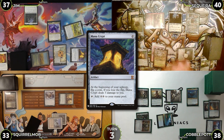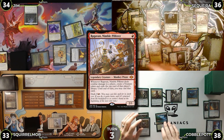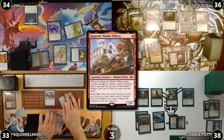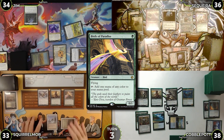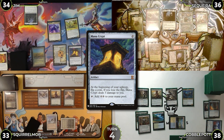Saketa untaps, rolls for Mana Crypt, takes three, draws, casts Ragavan, and passes. Cobblepot untaps, draws, plays Flooded Strand tapped due to the Archon, and passes. Squirrel Mob untaps, draws, casts Birds of Paradise, and passes.